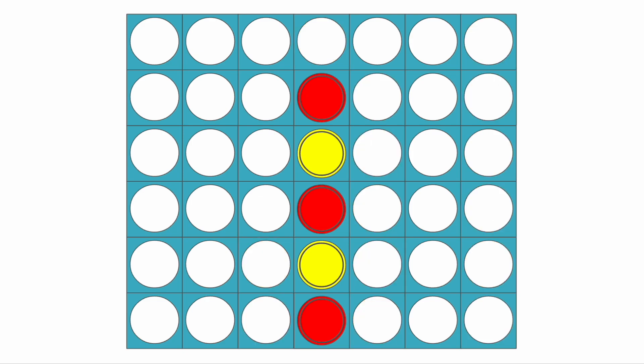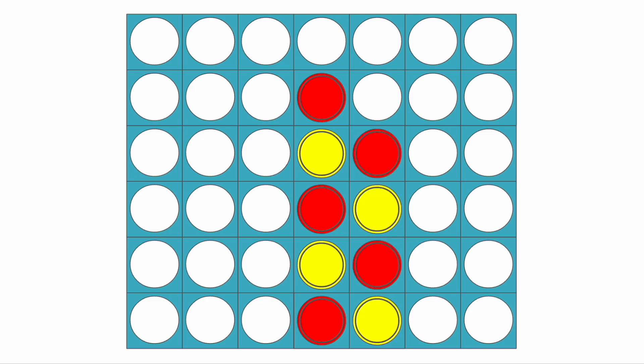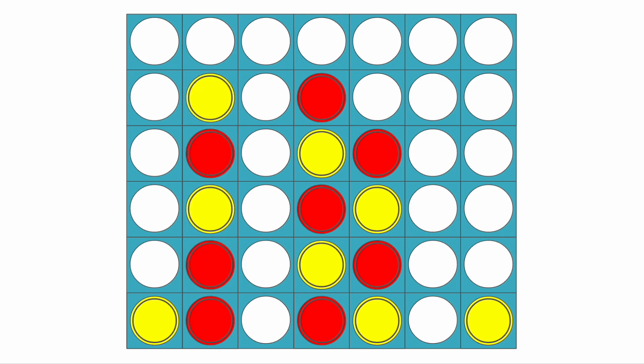Going back to this situation, everything I showed you before was if yellow played on top of you, but yellow has three other options as well. If they play in the next column over, then red wants to build up this column. Usually yellow is going to do this — if they do that, red can go here, and this forces yellow to move here to prevent you from forking them. Then red can build up this column. Basically this is going to be a win for red because they're going to get this diagonal here, and yellow can't really prevent it.